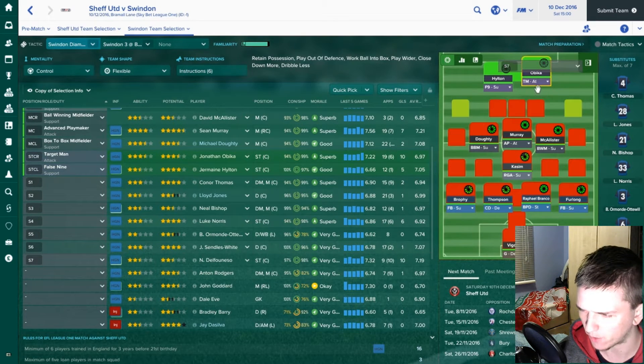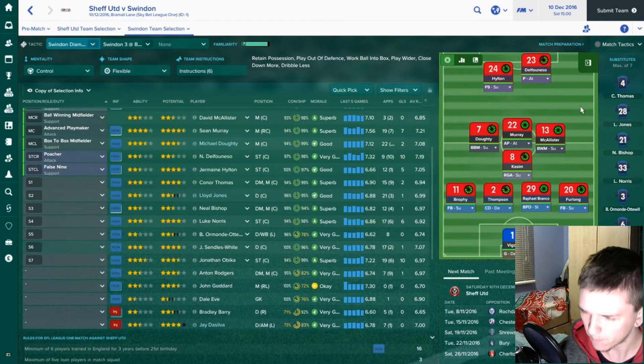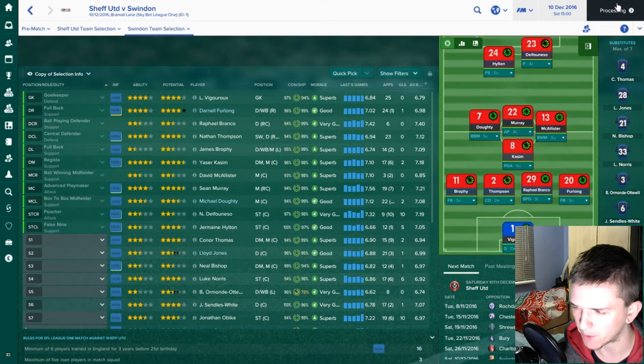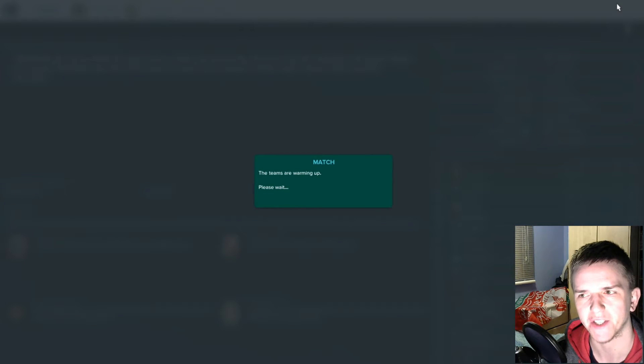D'Alfonso did really well when he played against Accrington, so we're going to start D'Alfonso and Hilton up front. Vigora is back in goal — he did suffer a minor finger injury and missed a couple of games. Will Henry played in the Bradford game and against Accrington Stanley. Dareleev played in the previous FA Cup game against Concord from the National League.